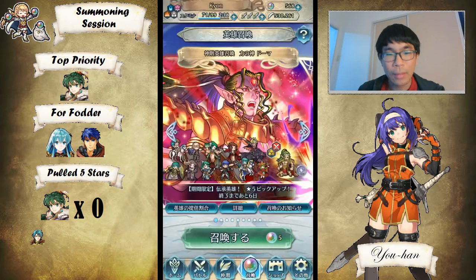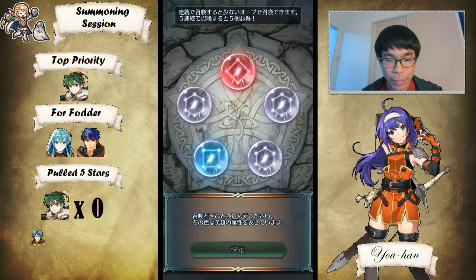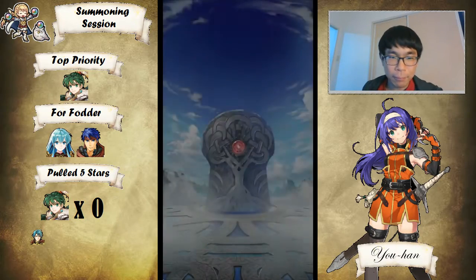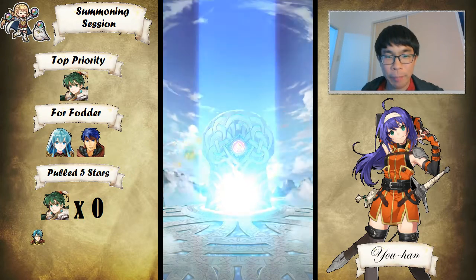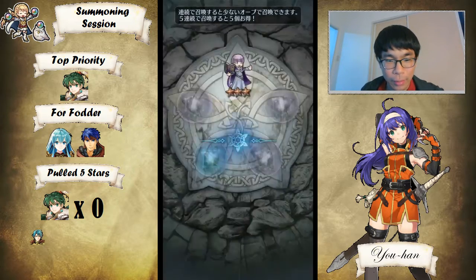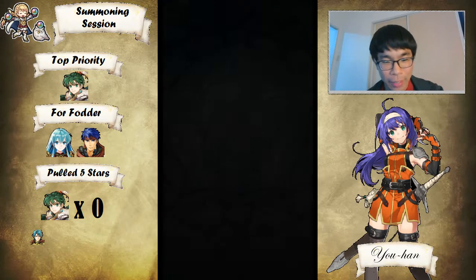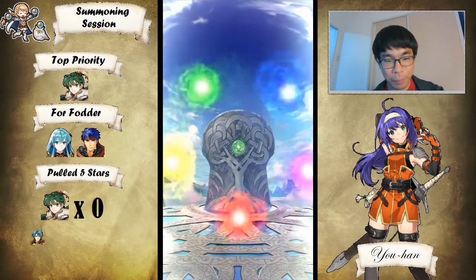Okay, we're back — sorry, the video randomly cut off when I brought up my browser, that was stupid. Anyway, the Legendary Ephraim was minus HP, plus Speed, so it's kind of whatever. I don't know if I'll fodder him or not — I don't really need Special Fighter too much right now. Sorry if I sound stuffy, I have a cold right now. I'll just keep him for now; if I ever need Special Fighter I'll think about it.